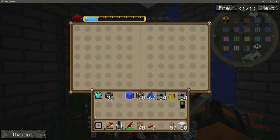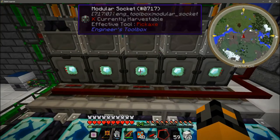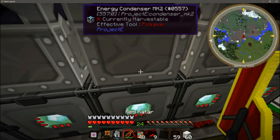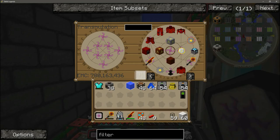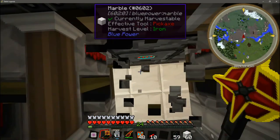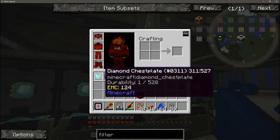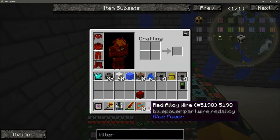And now it's crafting, producing our 10 million EMC red matter furnaces. One of the condensers isn't getting anything — it's not getting chest pieces because it's not getting any emeralds. The reason that one's probably not working is because I didn't give it enough EMC to start out with — it should fill itself here in a second.